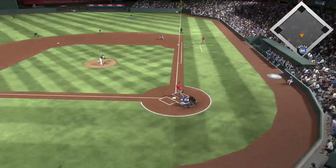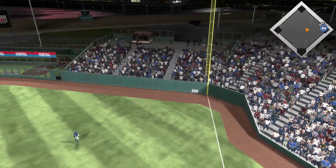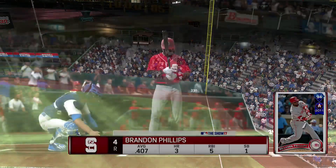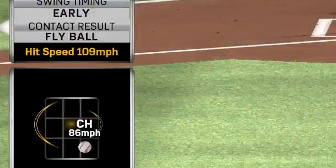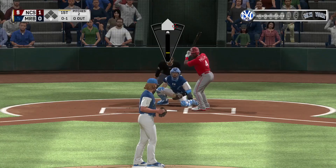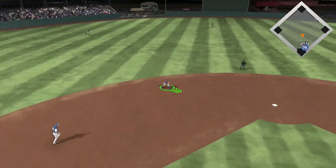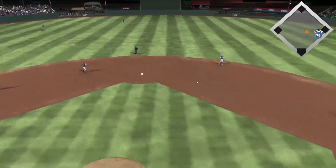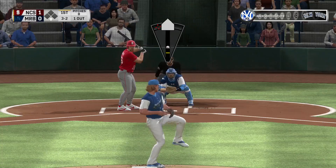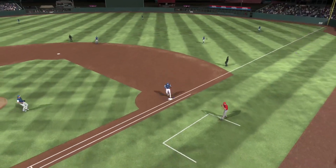First pitch of the game we kind of missed our spot a little bit - I think that was a changeup. I missed my spot, but I want to show you guys this PCI feedback. That was on the outer third of the plate and he was early on it, and he hit it 109 miles an hour. Tell me how that makes any sense at all. I know in real life hitters that crowd the plate can get that extension and drive the ball down the line, but hitting it 109 miles an hour - that's just kind of weird.